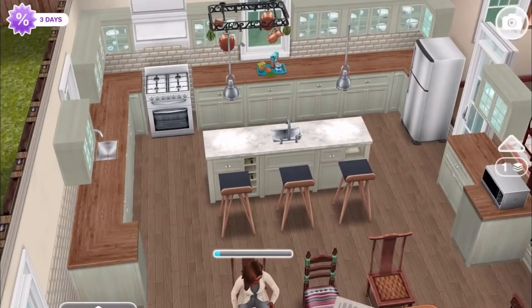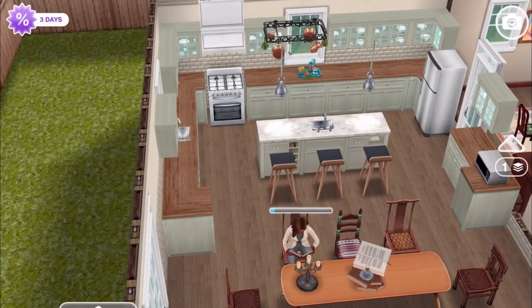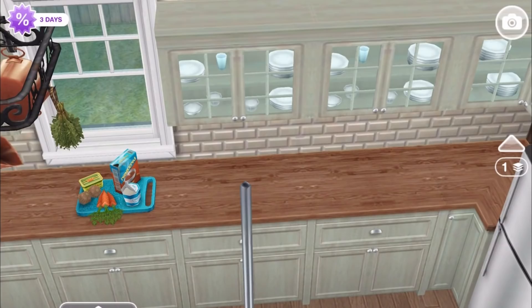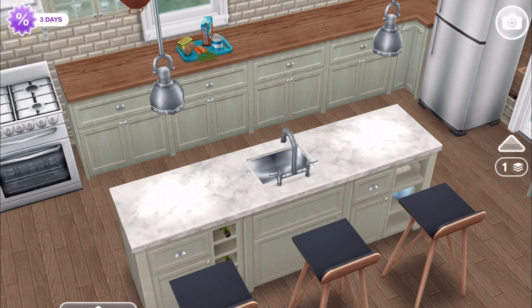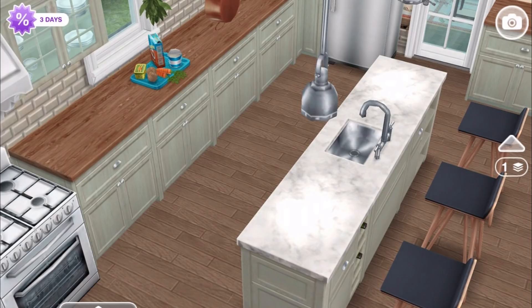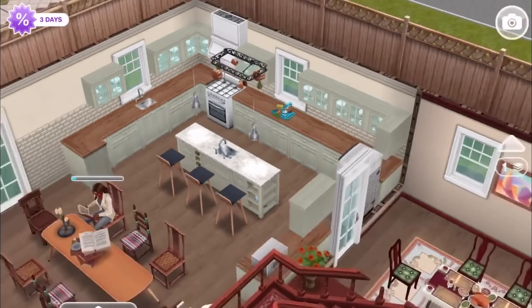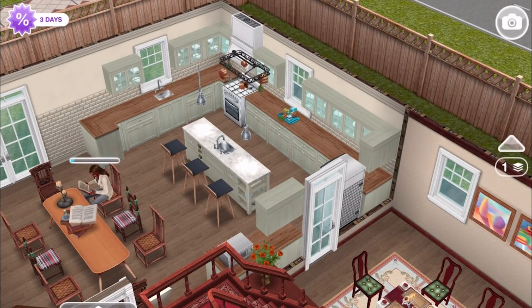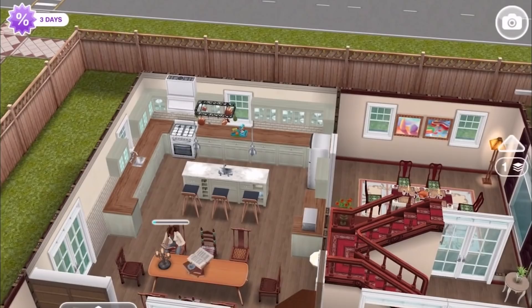The cabinets in the kitchen on the actual show are white rather than gray, but have wood on top - this was the only cabinet type from the French Chateau in the game that matched. The island in the middle of the actual kitchen doesn't have a sink but does have a marble-ish countertop. Episodes were carefully re-watched and pictures inspected to get the kitchen right because that's where most of the action happens. One host stopped watching after season two or three.